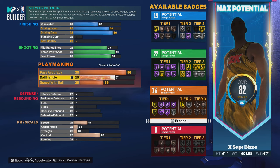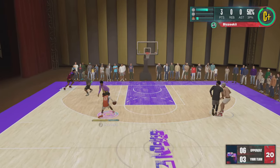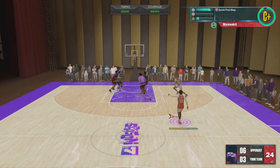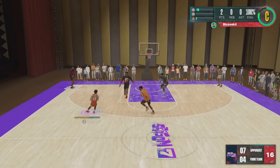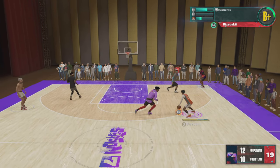Dribbling is self-explanatory — you're a PG, you want a high ball handle. The other version of this build I mentioned earlier will have a 95 ball handle for those who want Hall of Fame Unpluckable. Honestly, if I could remake this build I would go for Hall of Fame Unpluckable, but yeah — dribbling, you feel me, I use my right stick a little bit.